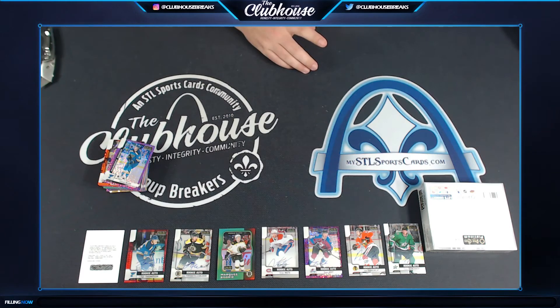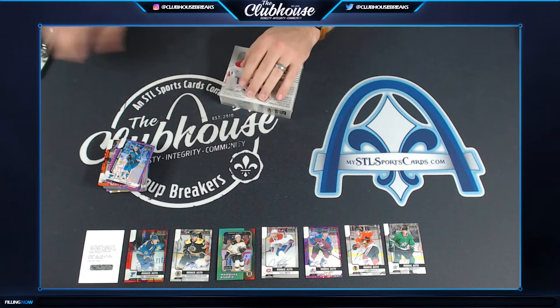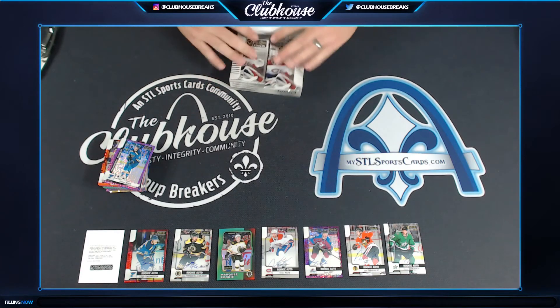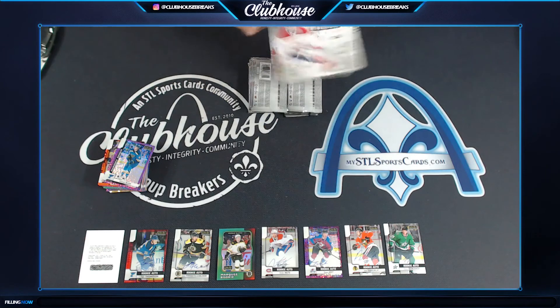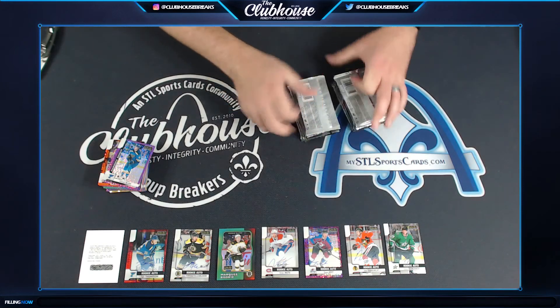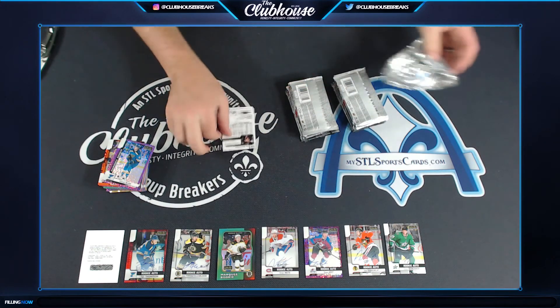Box 7 and Box 8 — so two colored autos and a nice McAvoy Green. DeBrinket, base rookie auto. Let's see what is hiding.